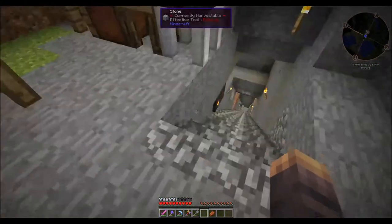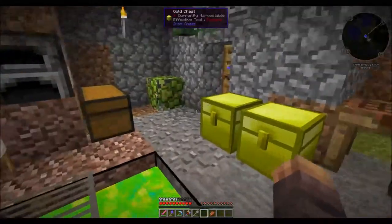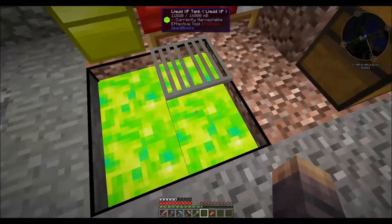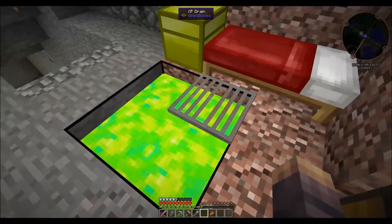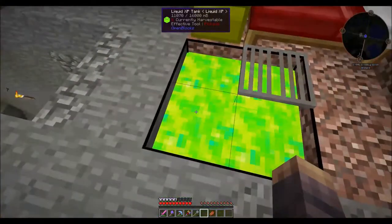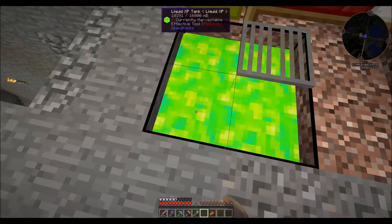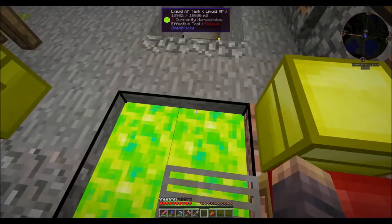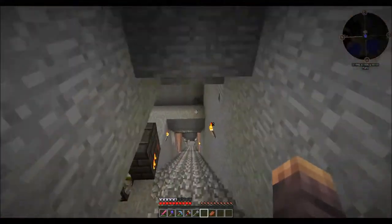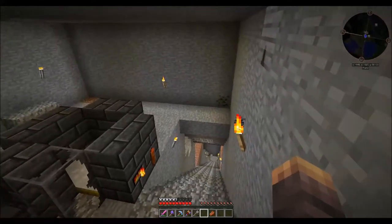So here we are again. I've been busy, and as you can see I'm storing up experience. This is for storing experience so if I die I don't lose it, and all I need to do is just right click it to pull the levels out when I want them. I'll just stand on the drain when I want to get rid of them. I've lost a couple of recordings so it's going to seem like a huge amount has been done since I last came in.